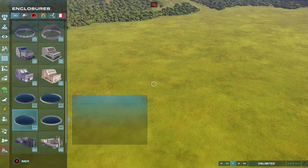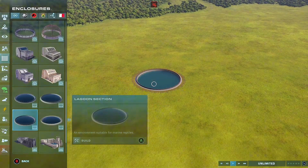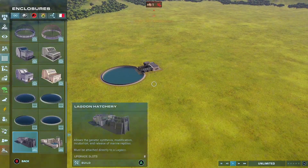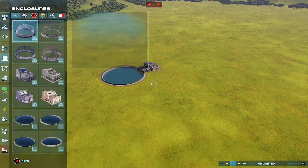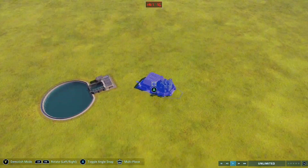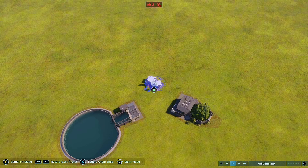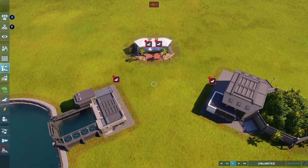A lot of people have been asking how I got the Archelon on land. It's a really simple process — similar to getting dinosaurs into aviaries or spawning aviary creatures out on land. It's a similar sort of principle.